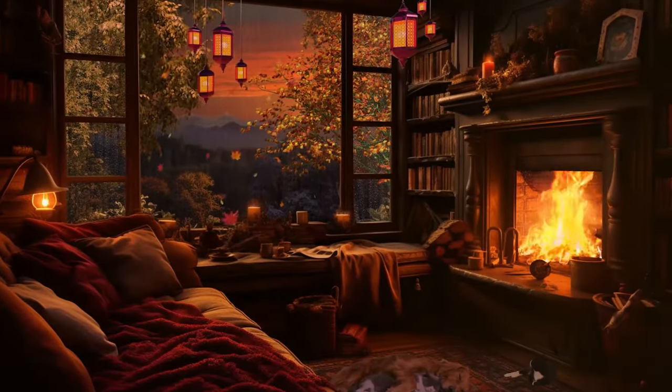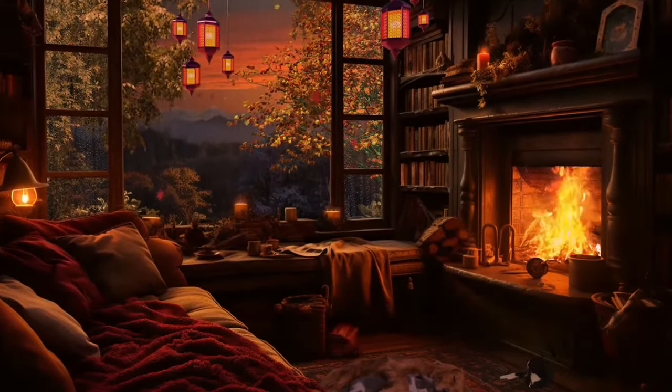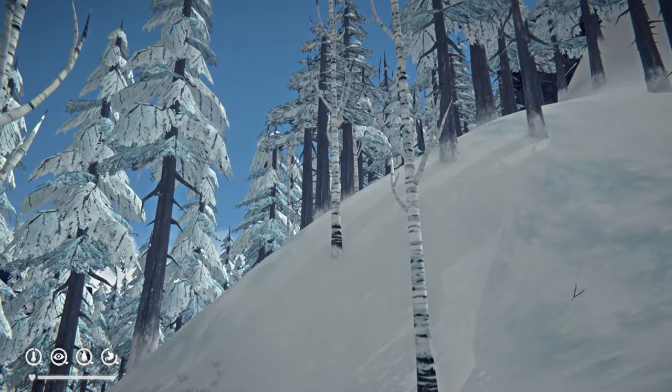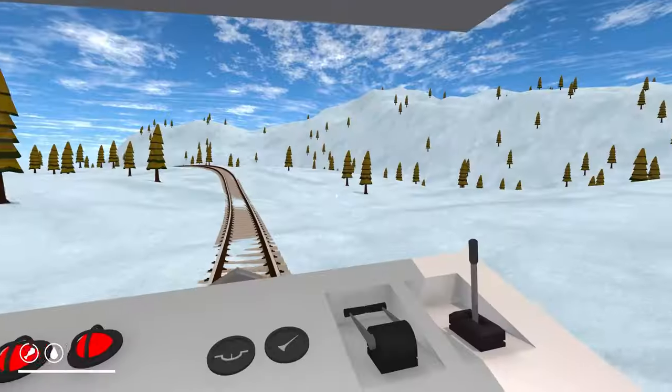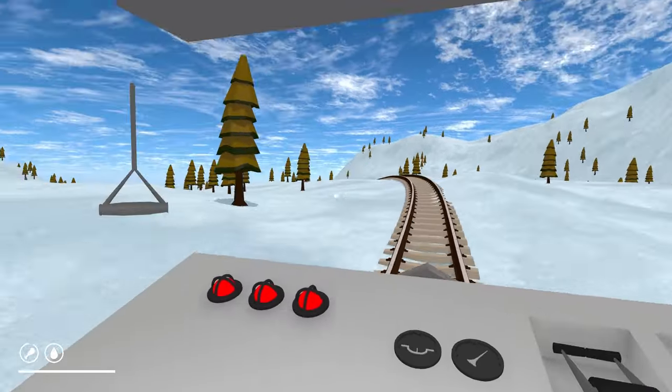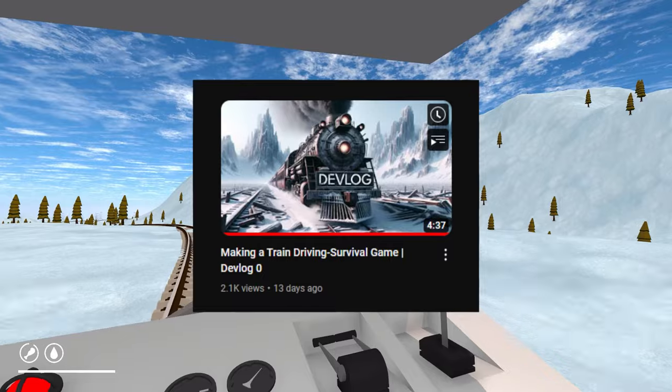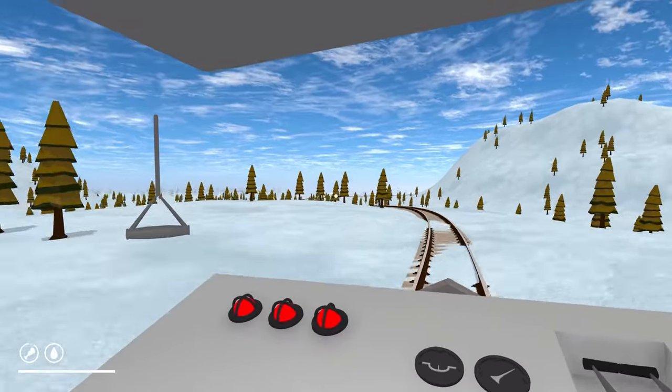Hello everyone and welcome back to my devlog series, where I'm making a survival game about a man who came into consciousness in the middle of the forest with no memory of the past and no other choice than to fix a broken train to find food, shelter and a sign of life. It's been two weeks since my last video where I shared the full storyline of the game, and I'm back with new updates about it.